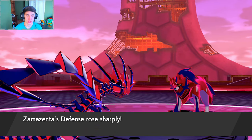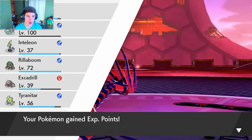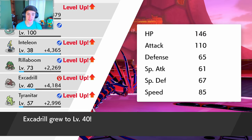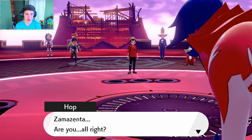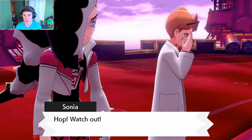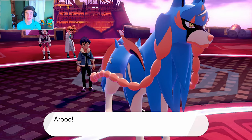Zamazenta is down — the Burn took it out anyway. And there's our boy Zacian, right here protecting Hop! So they actually took over Zamazenta because they had the Rusted Shield — they took it from Hop. But they didn't take the Rusted Sword from us, so that's why Zacian is still good and Zamazenta went bad. Zamazenta runs away and our boy Zacian is right here. Do we get a chance to catch him, or do we just obtain him?